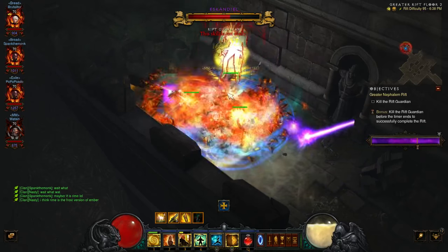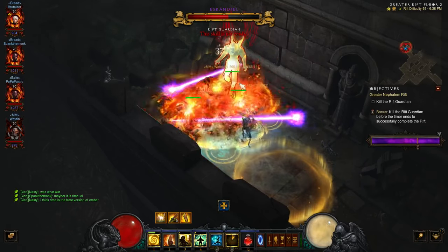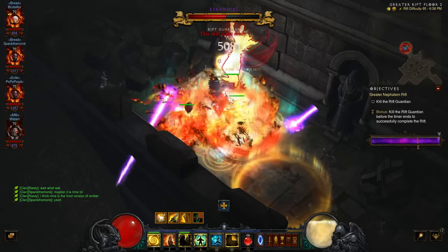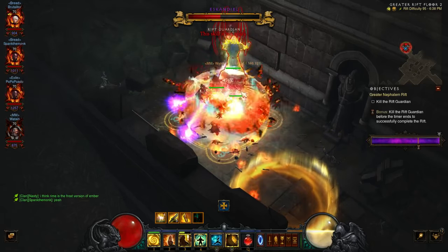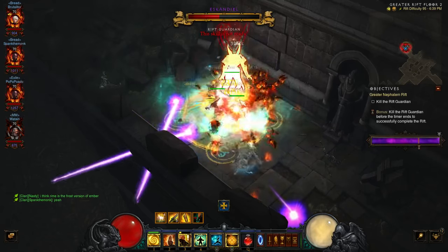It should be nice and easy to level — you should get to level 70 in about three to six hours if you're doing it right and your group's pretty good. Depending on what gear you get, and then you can start hitting the greater rifts.